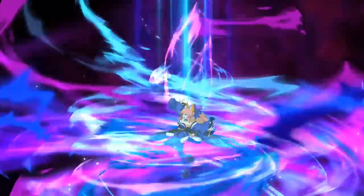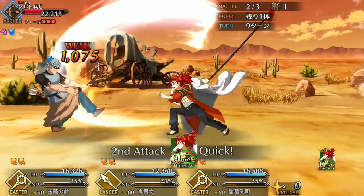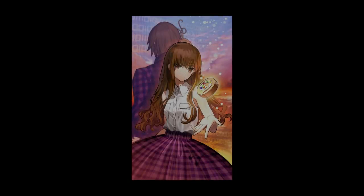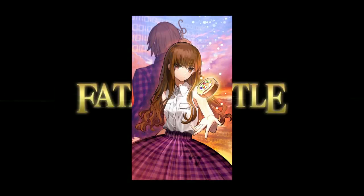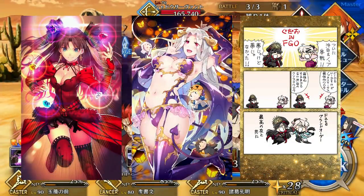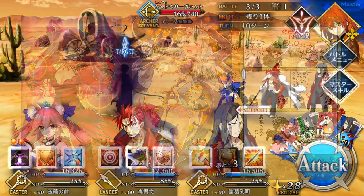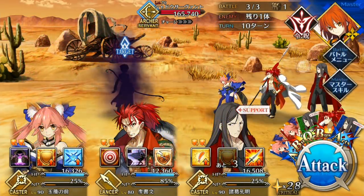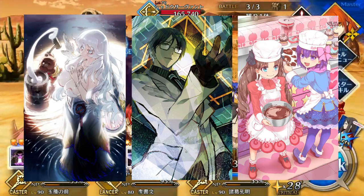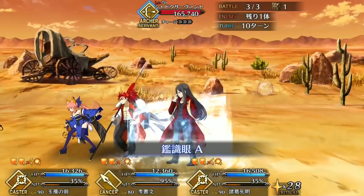Li's bond craft essence is Skill That Rivals the Gods, and it provides the party with a 15% arts buff. Not a bad craft essence, especially on an all arts team, but it's preferable to go with Another Ending, which is the best on Li for obvious reasons. Formal Craft, Halloween Princess, and Gurao are good alternatives if you prefer to buff your noble phantasm damage over your crit damage, and Moonlight Fest, 2030, and Kitchen Patissiere are good options if you want to produce more crit stars with Li.